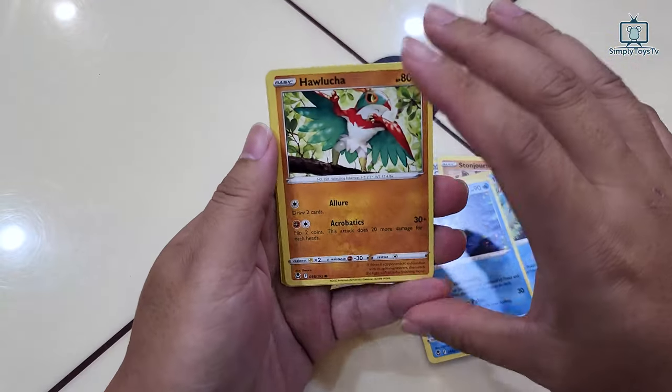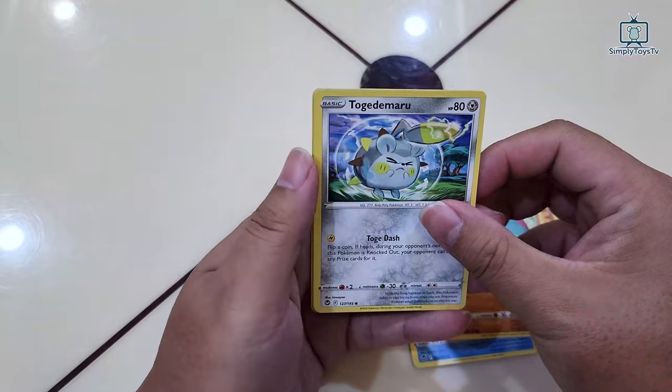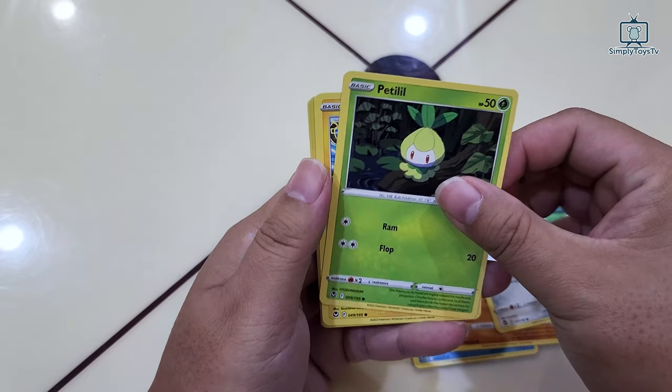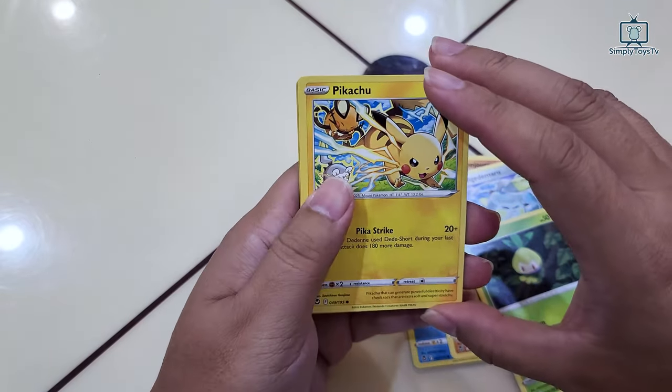Another basic Holuka. We have the Togedemaru. Another basic Patilio. And we have another basic Pikachu.